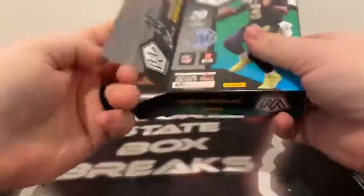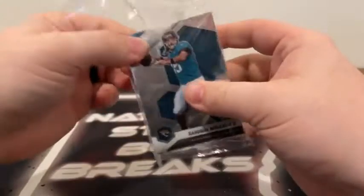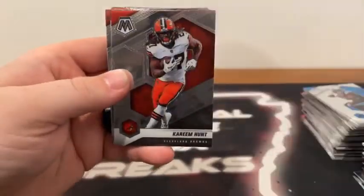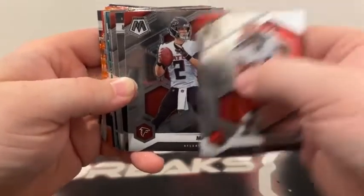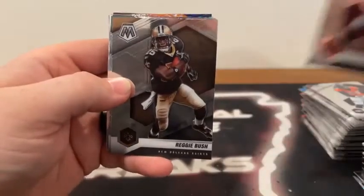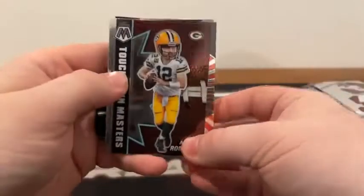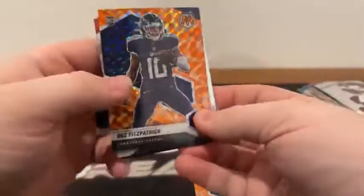Our final 20 cards of the break — what a break it has been. Lots of fun. Our final box, last 20 cards. Good luck to all teams. We start with Gardner Minshew to Jacksonville, here's Kareem Hunt. No silver here. Got a Matt Ryan followed by Von Miller to Denver. There is a Tom Brady for the Tampa Bay Buccaneers, Reggie Bush, got a Josh Allen covering up the Green Mosaic Peyton Manning Man of the Year. Here's a Touchdown Masters Aaron Rodgers. Got a Hall of Fame Marshall Faulk. Here's our Orange Reactives — we've got Josh Jacobs on the AFC, there's a debut Patrick Surtain, NFC DK Metcalf, and we got a Dez Fitzpatrick to Tennessee.